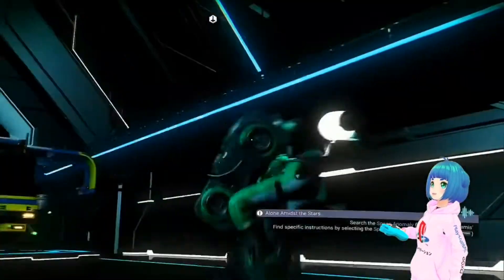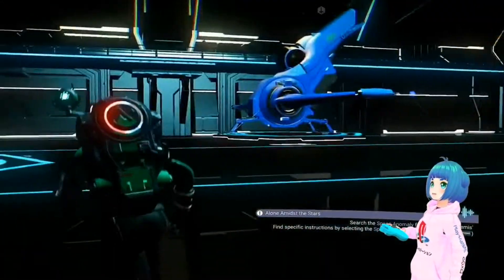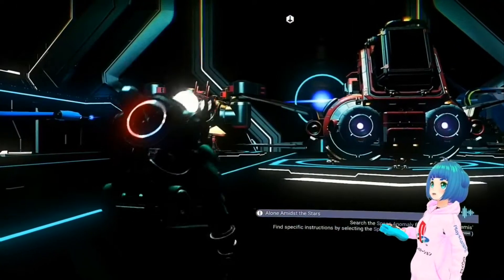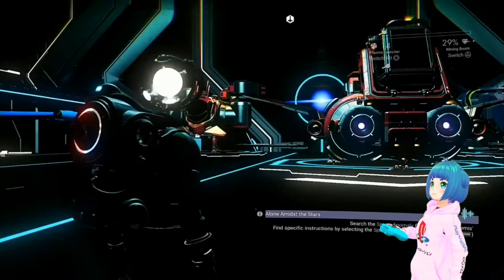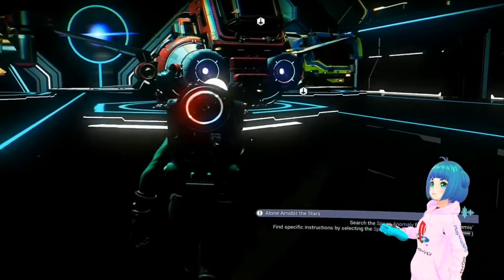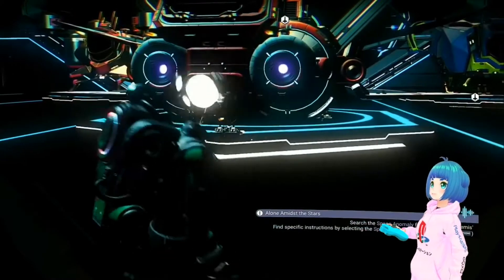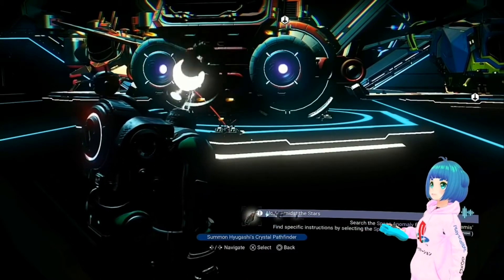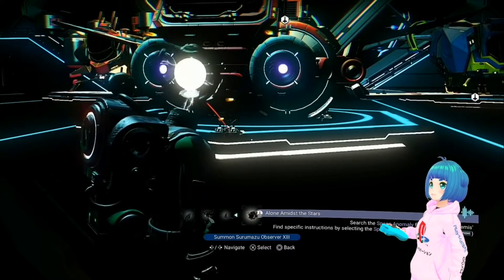I don't know if it's this ship that glitched, but I haven't tried to get any of the other ships because they're good and they're working. I think it's going to be an infinite ship — and we can go to the summit and you can see now I have an infinite ship.